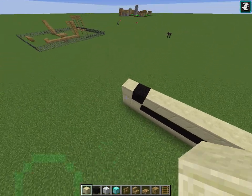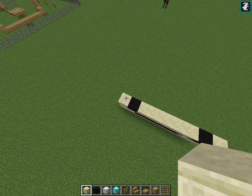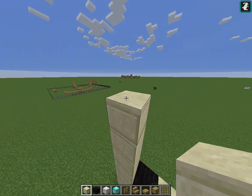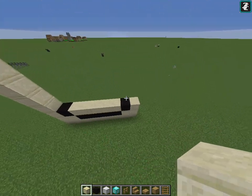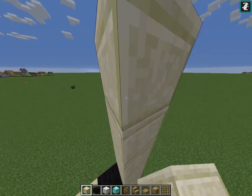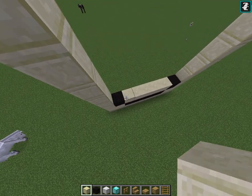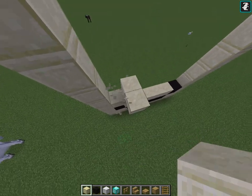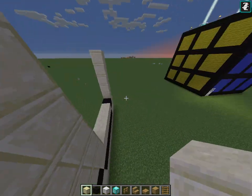I think I'm going to go up five blocks. One, two, three, four, five. I'm just going to go here — one, two, three, four, five. I think I'm going to make the eyes three blocks long. Yeah, I think three blocks long would be pretty good. I'll just fill in all of this first.